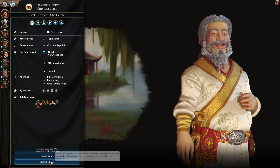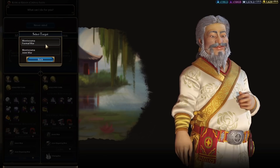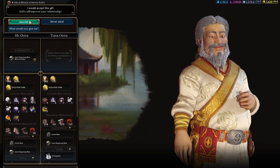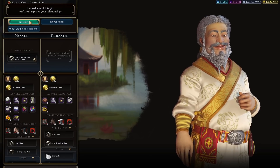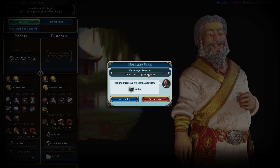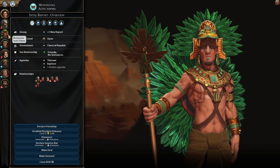You'll appreciate it if I join your war. As my gift to you, I will join your war against Montezuma. It will give me warmonger penalties — it's kind of annoying because it's going to generate these grievances. 100 grievances — is that the same as a surprise war declaration? No, it is less.